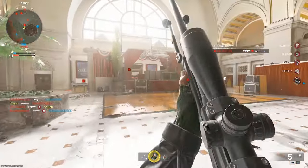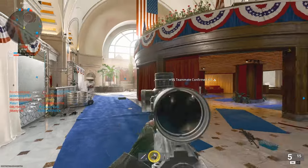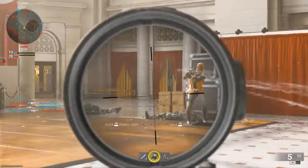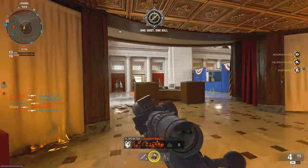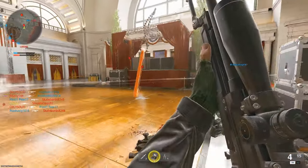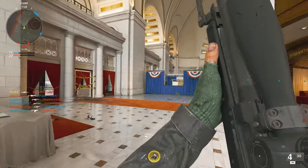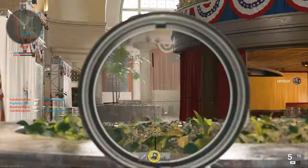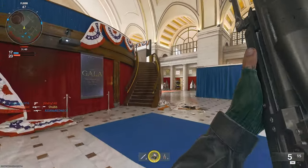I think I like Gala way more than Pit. Pit is fun and it's got huge CQB potential — if you like running SMGs and shotguns, it will be an amazing map. But for me, Gala is much better. It feels like a smaller Kill House with, for me, a better aesthetic. And it's got some range, so snipers can actually feel kind of welcome here.